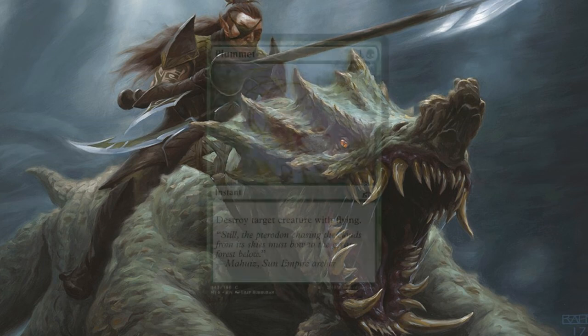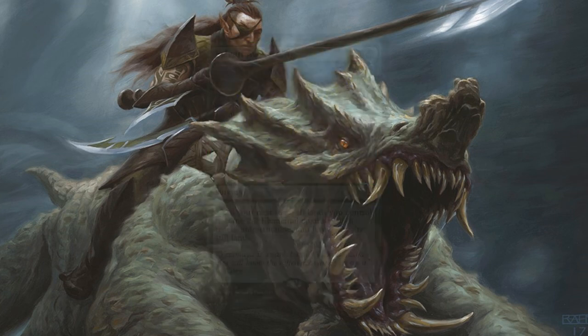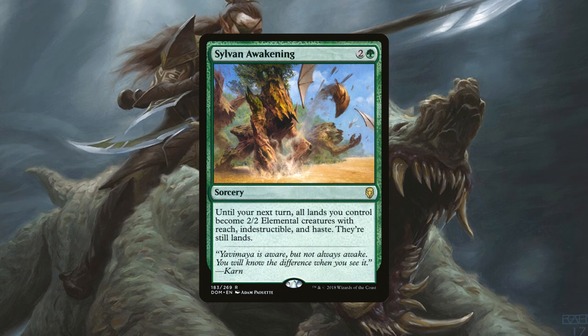Next we have 4 copies of Plummet, an instant for 1 generic and 1 green mana that destroys target creature with flying — essentially we have zero protection against flying in this deck, so this is just a backup plan. And then we have 2 copies of Sylvan Awakening, a sorcery for 2 generic and 1 green mana — until your next turn all lands you control become 2/2 elemental creatures with reach, indestructible, and haste. They're still lands. If you can't get there in the early game and you're having trouble keeping creatures on the board, this comes in handy once you get Cultivator of Blades out — you swing in with a massive land army that gets pumped by the Cultivator, and they have indestructible.